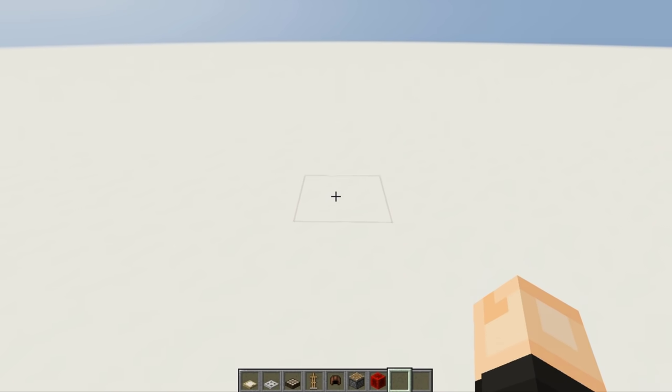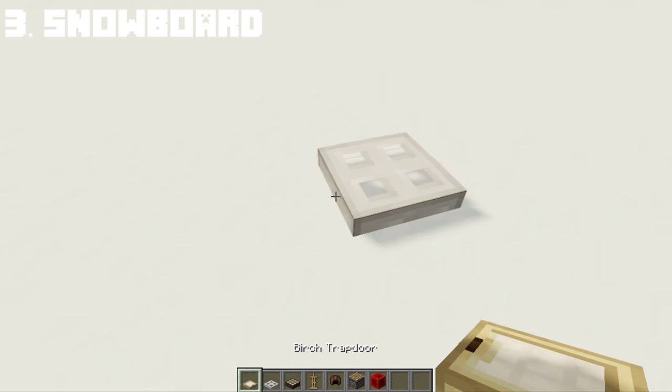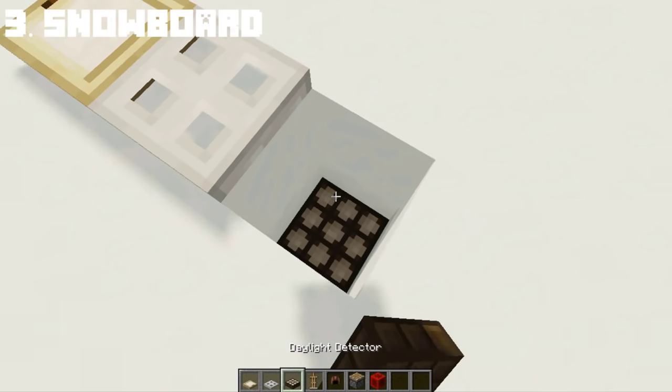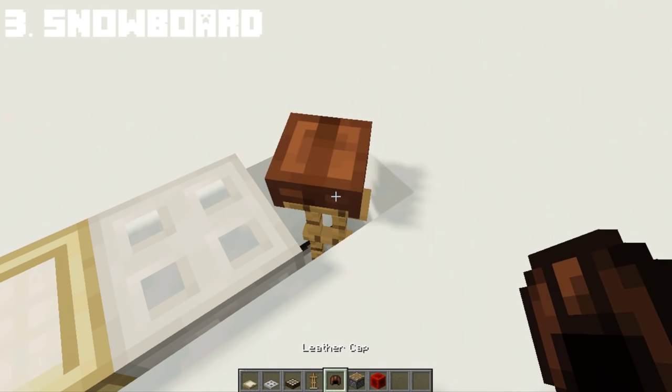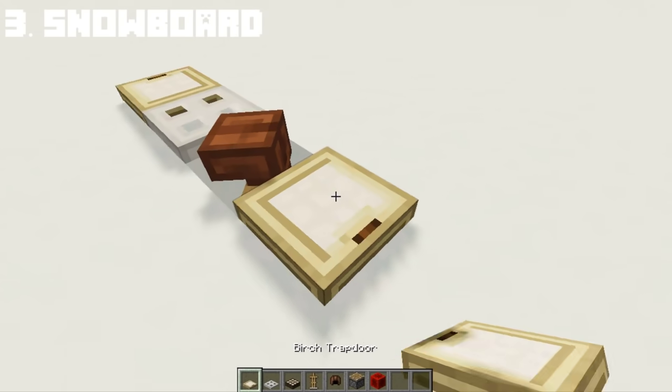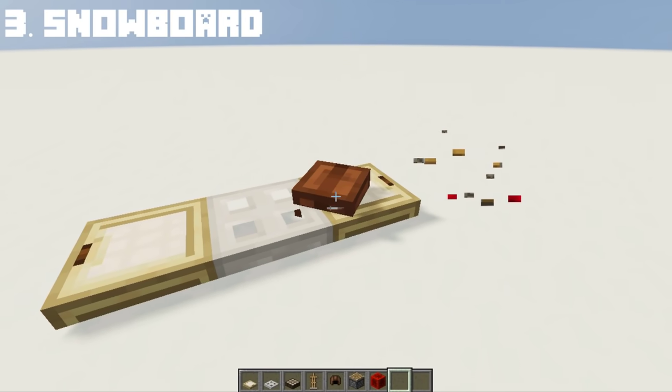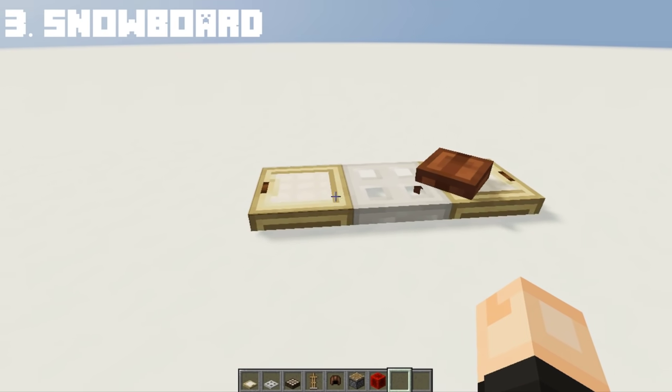Since it's almost winter, let's do a snowboard. This will be the front. At the back, dig two blocks and place a daylight detector followed by an armor stand with a leather cap — that will be where the foot is placed. Push the birch trapdoor to the armor stand, and simple as that, you now have a snowboard design.